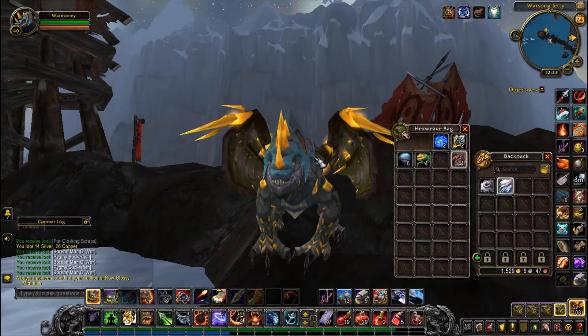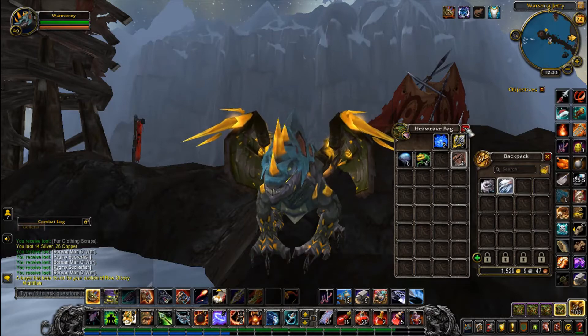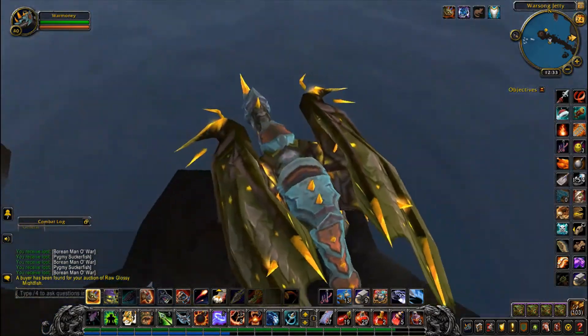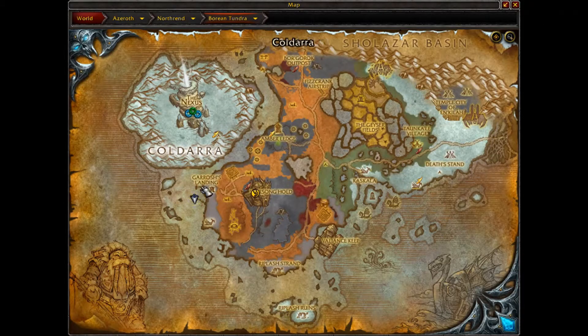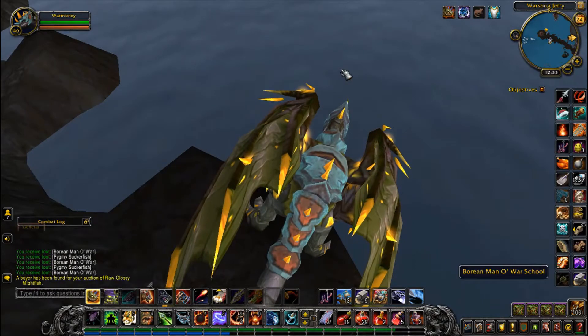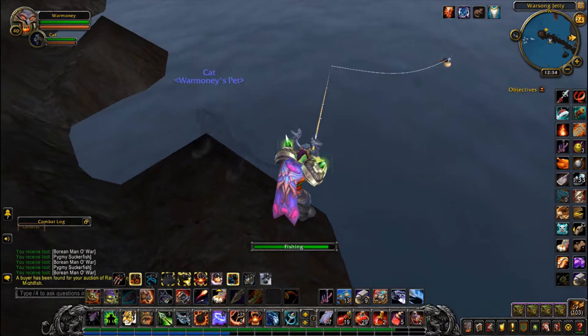Hey, how's it going everybody? This is Rotmango Gaming, my name is Clint James, and today I have another fishing guide for you. This makes a pretty hefty amount of gold. What we're here for today is Borean Manta Ray — that's what we're fishing. You can find it in pools all along the coast, and we're looking for these little pools right here.